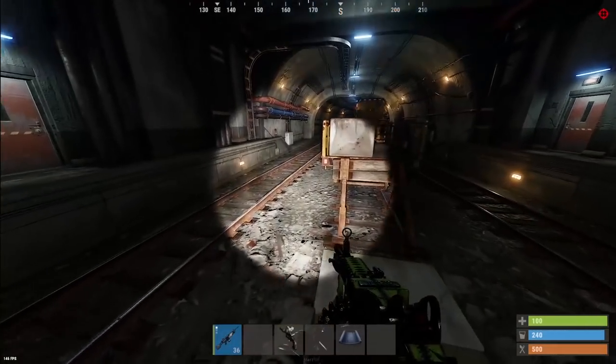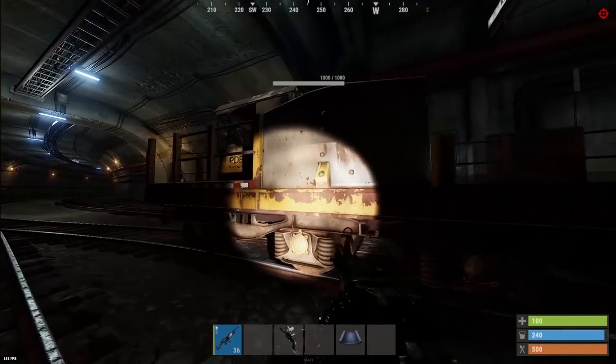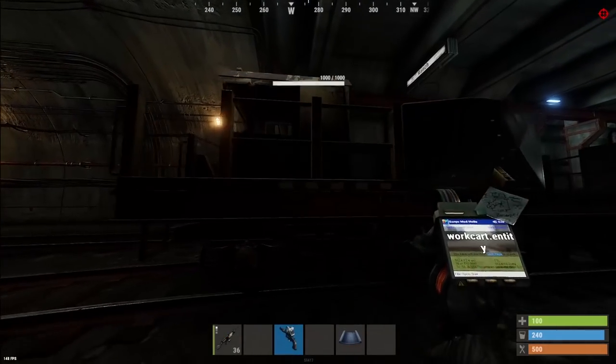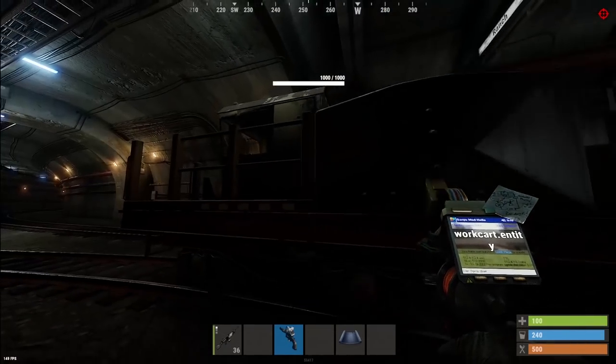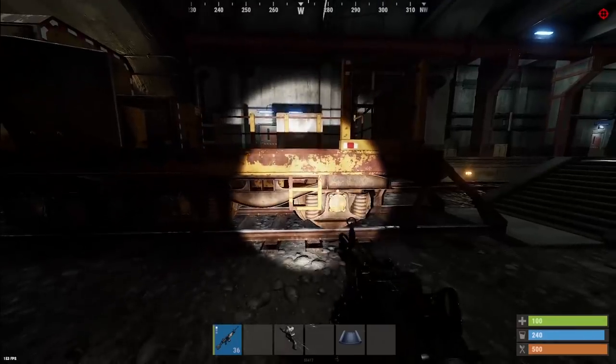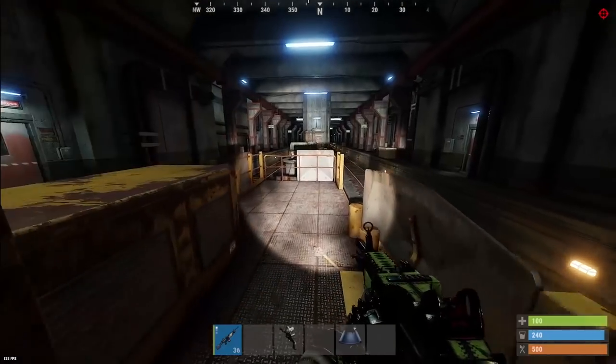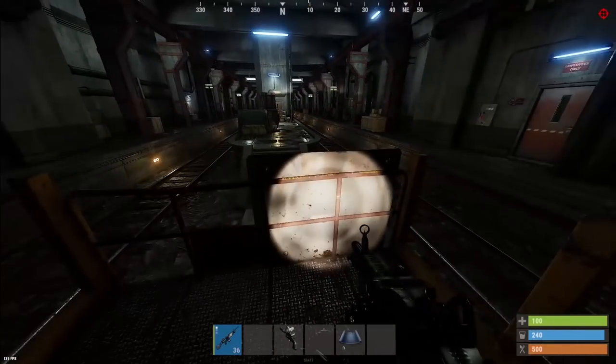Usually there should be a cart parked at either one of the ends. This is the work cart itself. To repair these, you're going to need some metal frags — you want to make sure it's at 1,000 health, which looks like this one is. There are two entry points: you can either climb up the ladder on the side or climb up the ladder on the front. You can also kind of just jump into it.